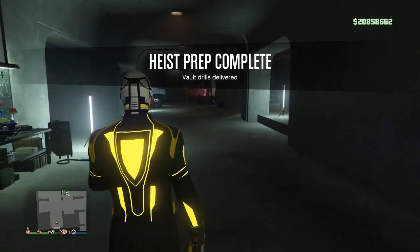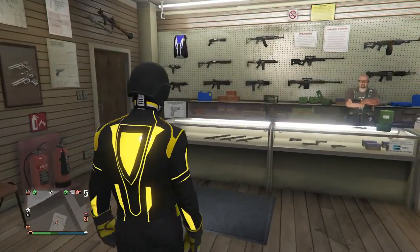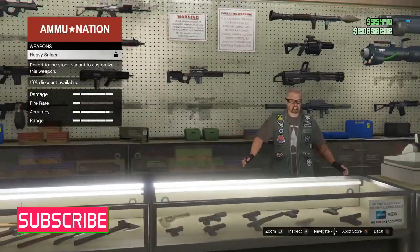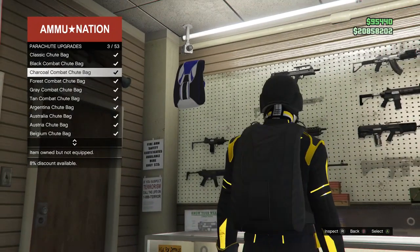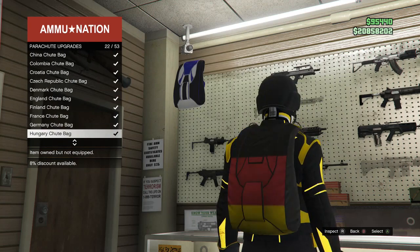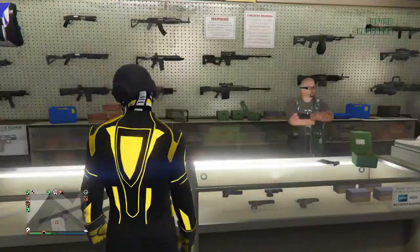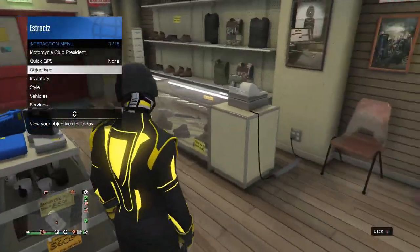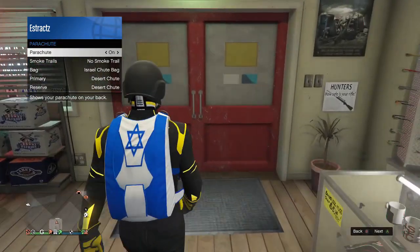Now that we did finish the prep, you guys are just going to want to go to the gun store and buy the Israel Parachute if you guys don't already own it. Once you guys do get to the gun store, go over here to the front counter to your weapons. In the top left-hand corner is going to be the Parachute, so you guys are going to want to buy that. Then go to Parachute Bags and scroll down to number 25 — it should be the Israel Shoot Bag. Buy it, and then pull up your interaction menu, go to Style, go to Parachute, and equip it — it should equip the Israel Parachute.